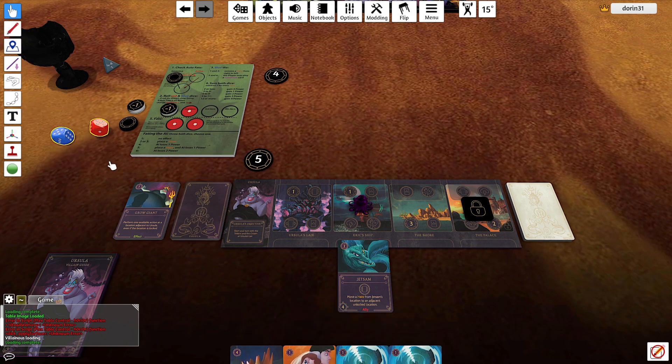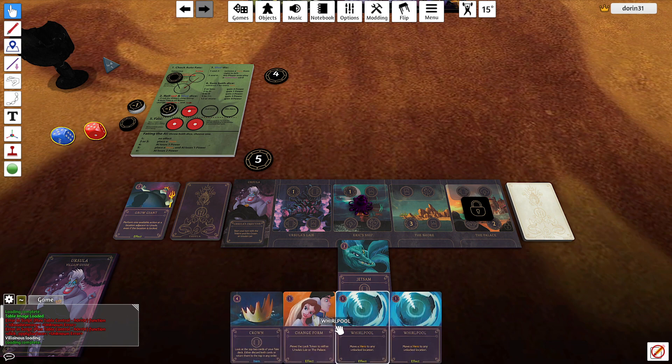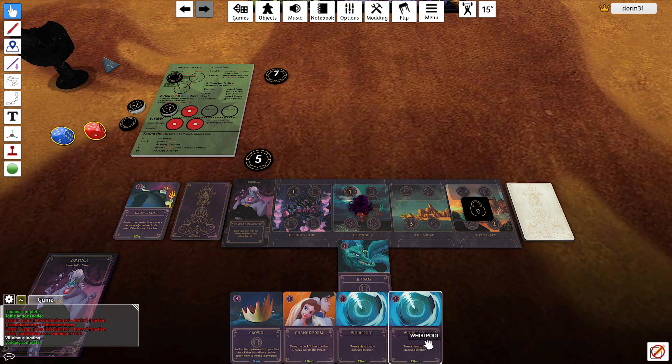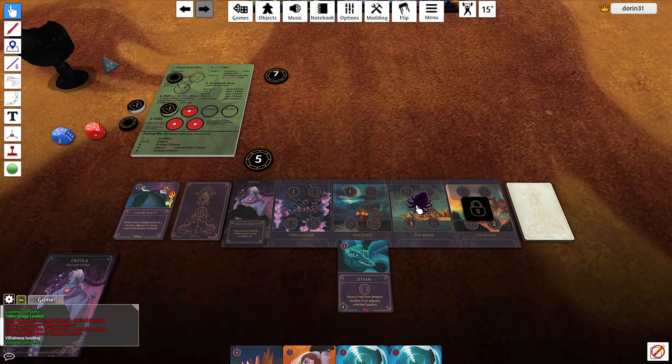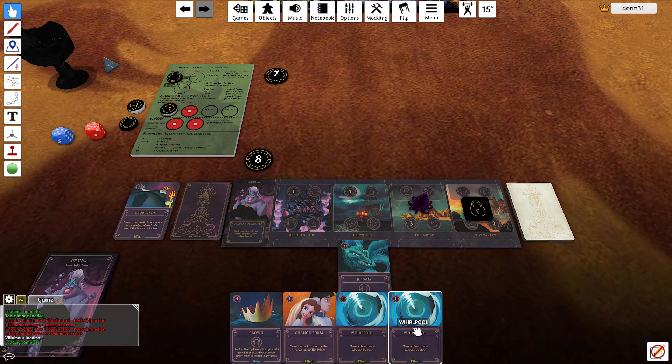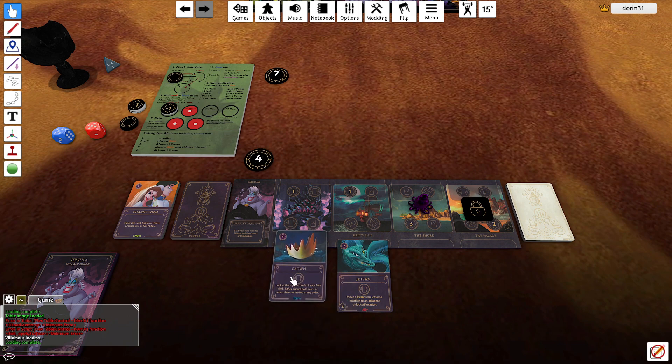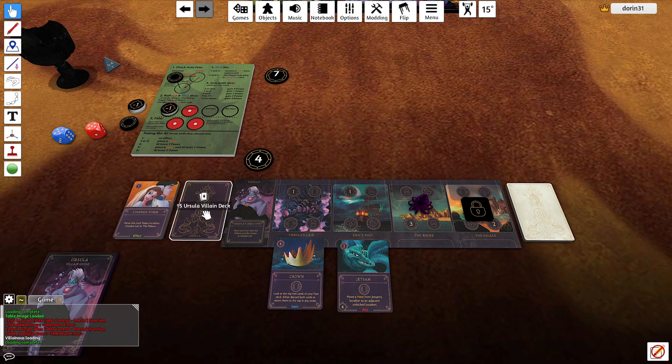On the AI's turn, on a five I get to play a condition. On a ten they gain three, and on a five they don't fate. I'll discard some more — discard, discard, discard. Play the crown, and that's it.